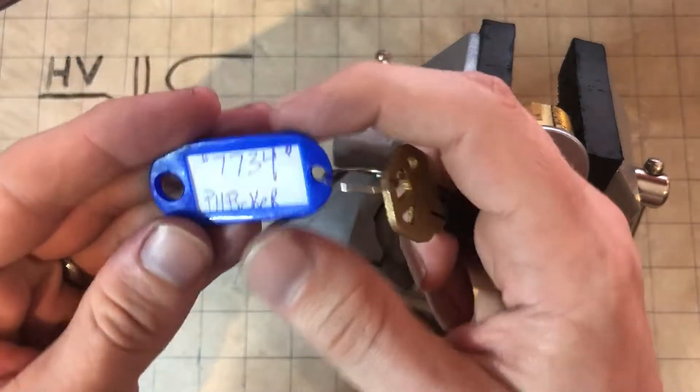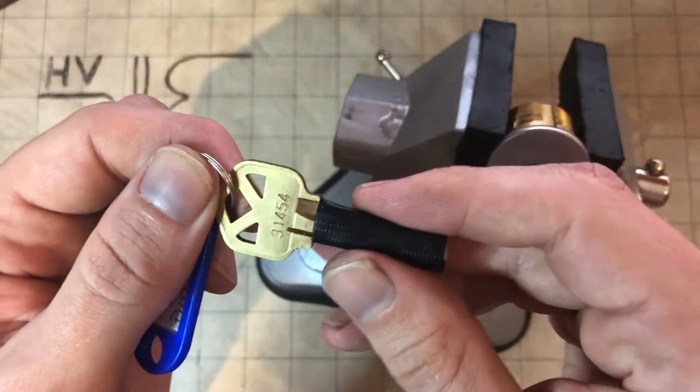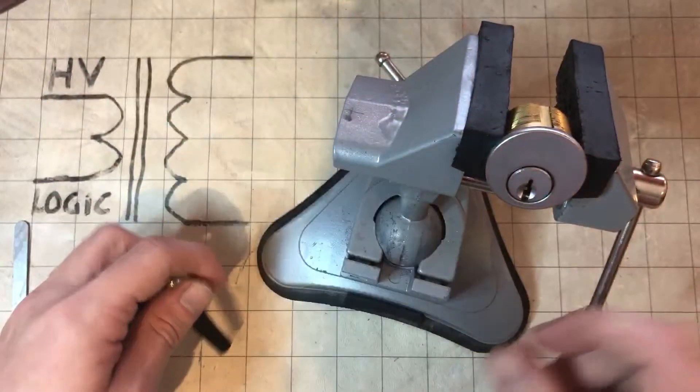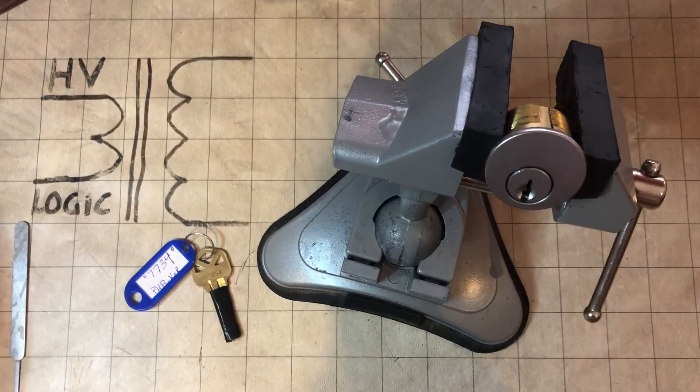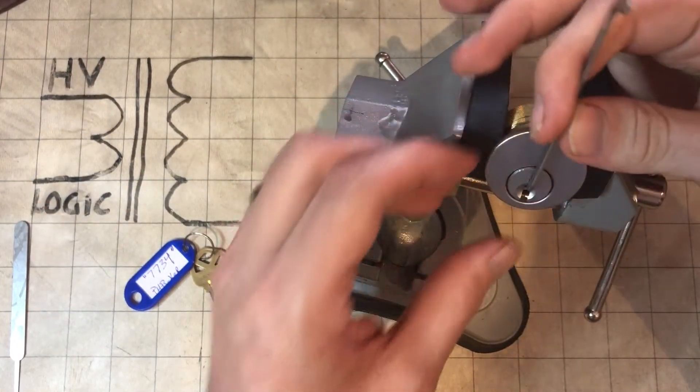I've got a challenge lock here, 7734 by PHPicker. It looks to be a Quick Set lock — nothing special on the outside of the lock. Let's see if it does good.